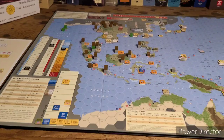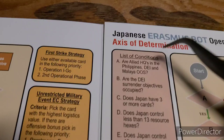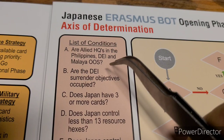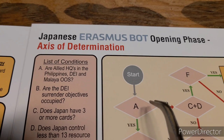Now let's get to the Erasmus bot. You go to the start of the opening phase and work down the flow chart. It took me a while to find the abbreviations, but they're in there — just keep reading. The bot asks: are Allied headquarters in the Philippines, Dutch East Indies, and Malaya out of supply? They are not out of supply — there's a supply line trace available — so the answer is no. You then go to C and D.